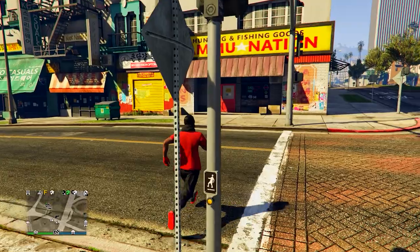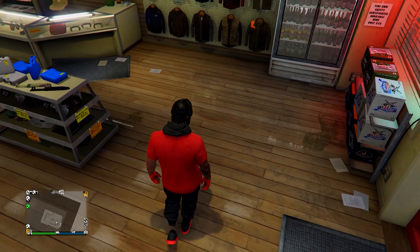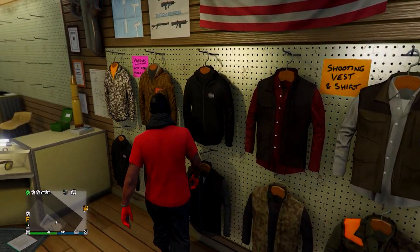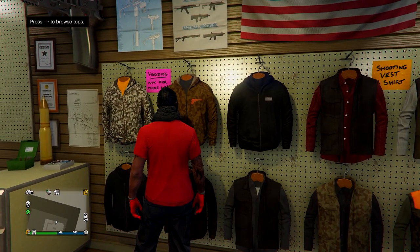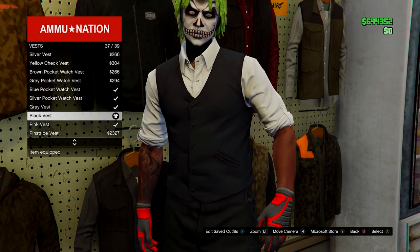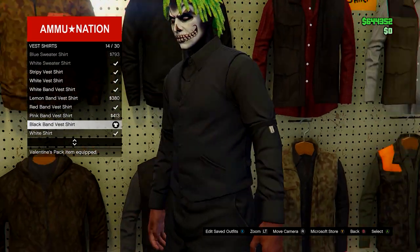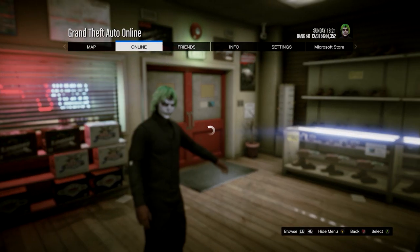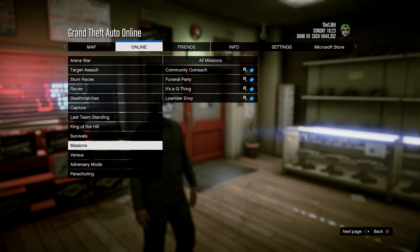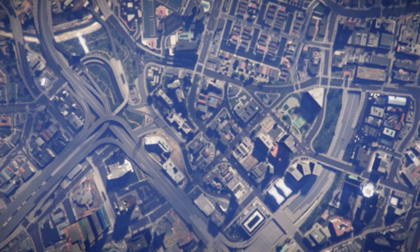Once you load back into online, head over to the Ammo-Nation. Inside, go to tops, head down to vests — go for the black vest or any vest that allows you to equip a shirt underneath. After that, go on vest shirts and equip the black band vest shirt. From here, open your pause menu, go to Online, Jobs, Play Job, Bookmarked, then Missions, and start up It's a G Thing — you'll need to bookmark it; I'll leave a link in the description.